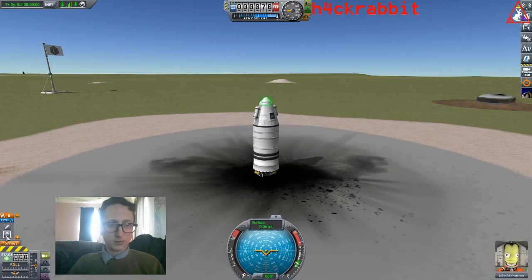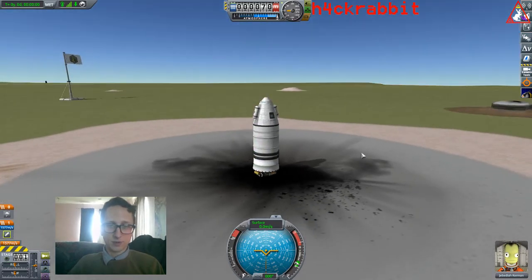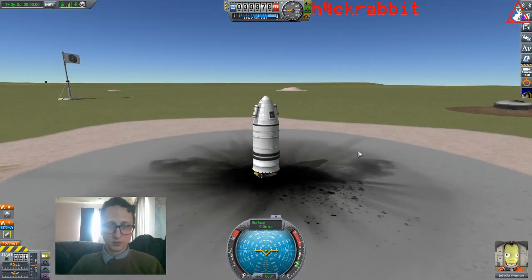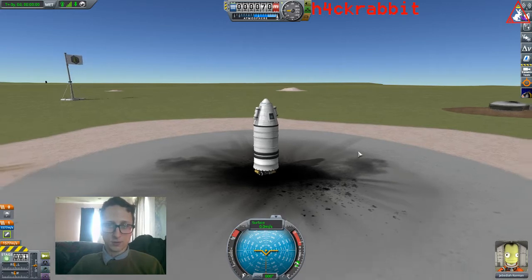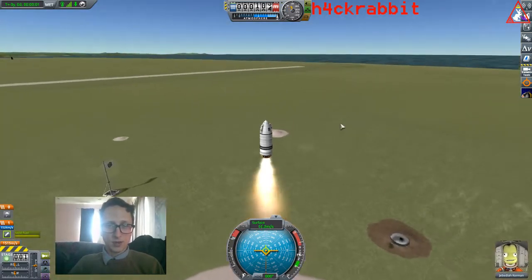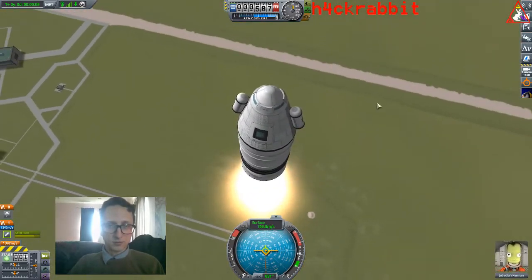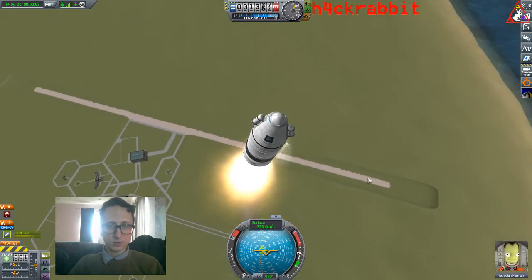We messed up our staging, but we can fix it. If we hit both, it'll launch our parachute and solid rocket booster at the same time, which we don't want. So let's drag the solid rocket booster down so when we hit spacebar it just launches Jeb straight into the air. Okay, here we go — Jeb, three, two, one, spacebar!